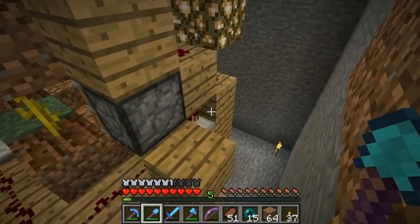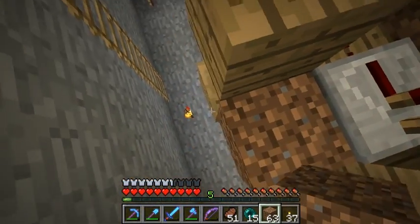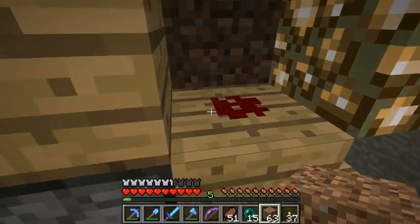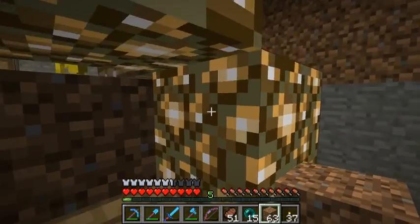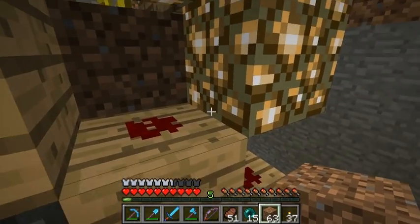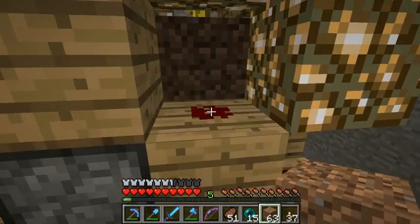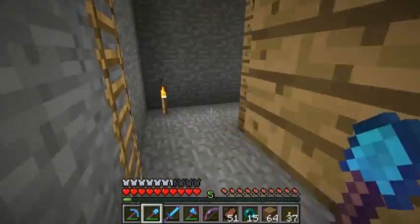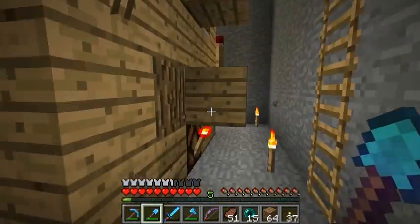Which then sends the signal over to the pistons, and the same deal over here. The signal comes from the torch down there, through here into this block, into this block, and up to this block to power this piston — and the same on this side to that piston over there. By using glowstone here, I can actually draw the redstone power through — the glowstone doesn't cut the wire. And I can also continue the redstone up here to get all of these powered. So it's very simple to build — it's a 5x5, and then a little bit here on the back side.